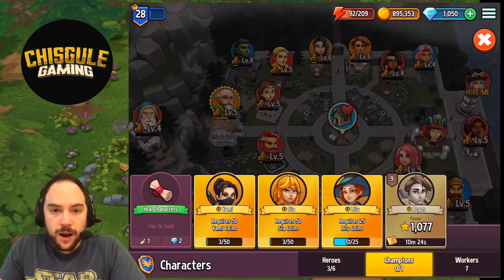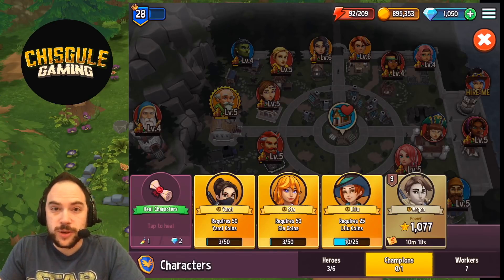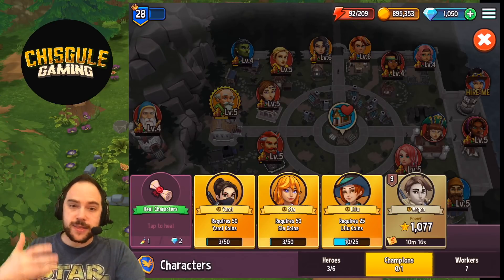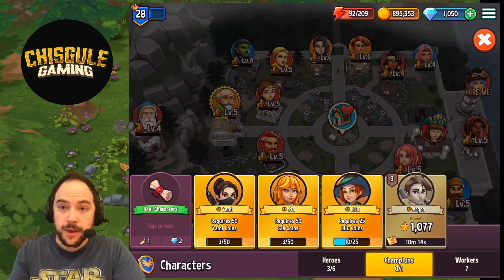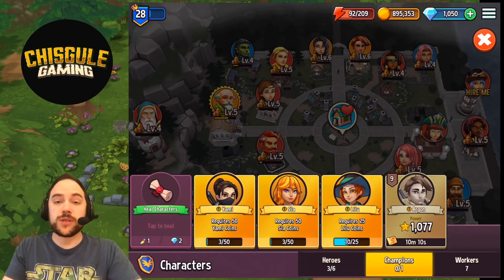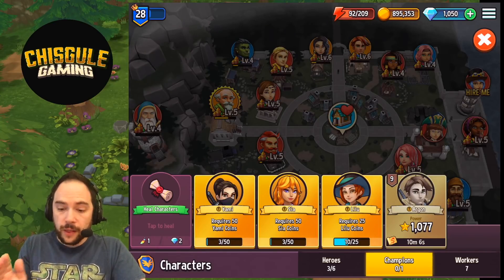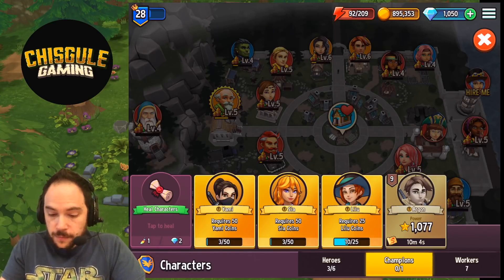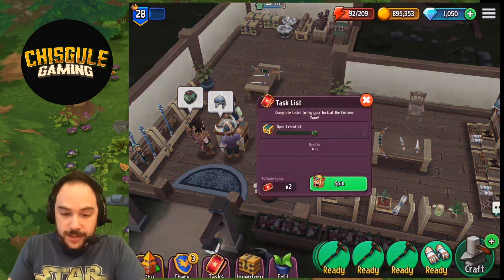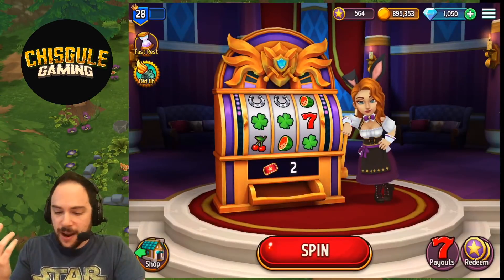To unlock these commanders and champions, you need to get their coins. Periodically they'll show up in your shop, and when they do you can do a task for them and they'll give you some number of their coins in exchange. That is a free-to-play way to unlock these champions. The other thing that enables you to unlock champions is actually in the jackpot wheel thing.